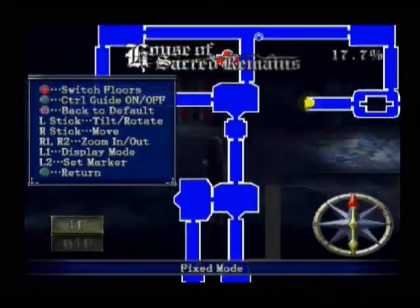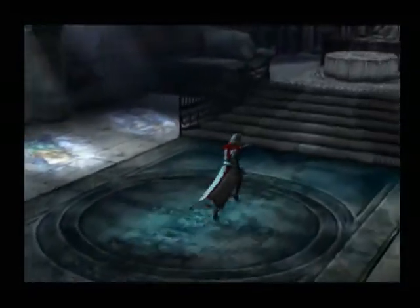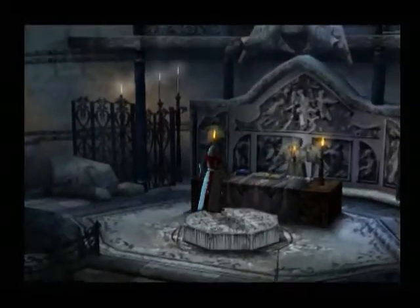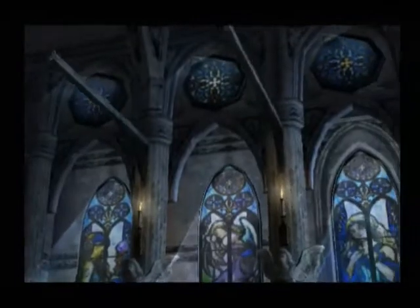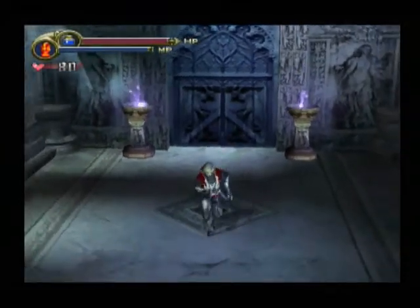And down this hallway. This is a kind of interesting room — well, not really interesting, but see that peg? Jump on it. As you can probably guess by that sweeping camera angle, you have to whip jump across those conveniently placed poles. Got to get a good rhythm down, and boom. I almost never do that my first try, so I'm kind of happy about that.